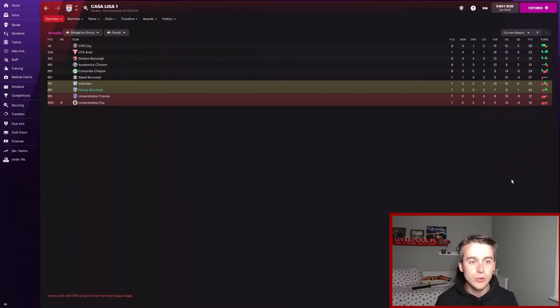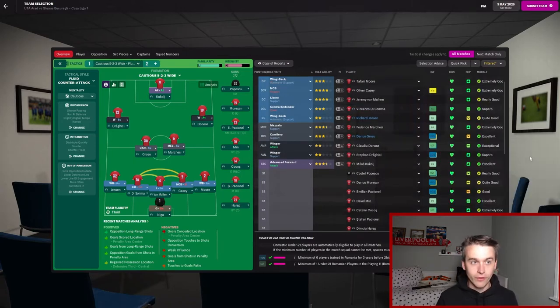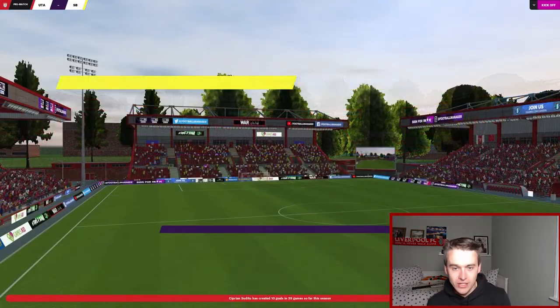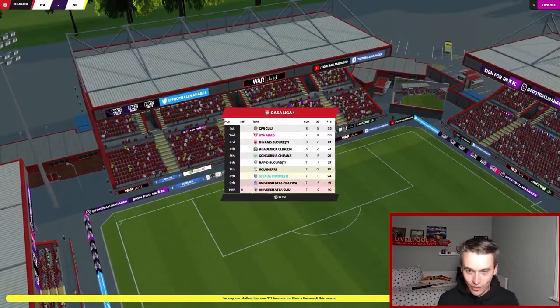We've got two games to play in this episode: against second-place UTA Arid and seventh-place Voluntari. The Voluntari game is going to be a big one. I'm not expecting to win against UTA Arid, but hopefully we can get something against Voluntari and at the very least stay away from the automatic relegation places. For the first game away at UTA Arid, we're going with a fluid counter-attack, cautious mentality with Tom Iniga in goal, Tafari Muir at right-back, Oliver Casey, Jeremy Van Willen and Vincenzo De Sommer as central defenders, Richard Jensen at left-back, Marquesi and Grosso in central midfield, De Nosa on the right wing, Vrighici on the left wing, and Milos Kukulj up front. Arid are on a five-game winning run, so they'll be a difficult challenge.